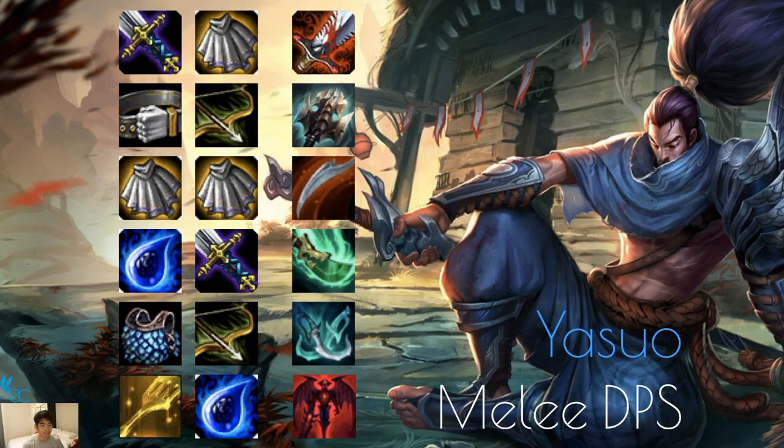Yasuo is a melee DPS — the strongest melee DPS as a 5-cost. You go the usual route, but because he's in exile you have to place him by himself with no one around. Build a bit more survivability on him even though he gains his own shield. Bloodthirster is really good, Titanic Hydra is great, Dragon's Claw for magic heavy teams, Shojin so he can shoot his tornado ult — AoE knock-up — as many times as possible. Phantom Dancer like always. You can make him a Demon since Aatrox is a Demon and they're both Blademasters.